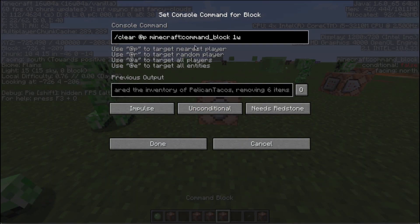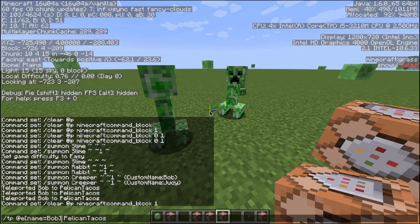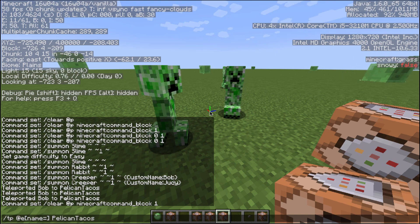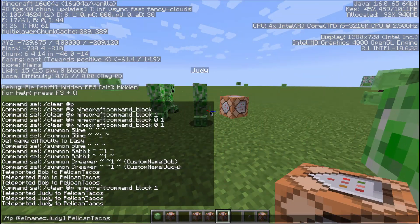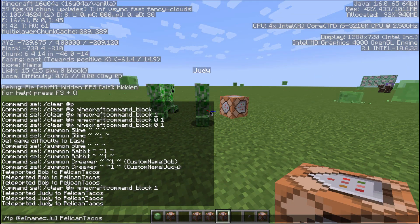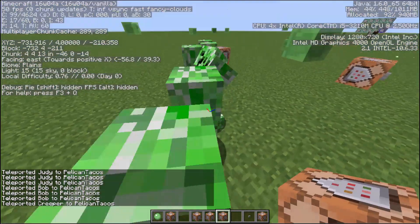Notice: @P is the nearest player, @R is a random player, @A is all the players, and @E targets all entities — like the type of Creeper we just did. But if you clarify it by putting name equals Bob, it brings them all to you. So we can do the same thing with Judy — teleport all Judys to me. Or if we just say type equals Creeper, it's going to teleport all the Creepers in the whole world to me.